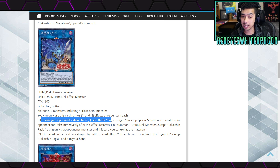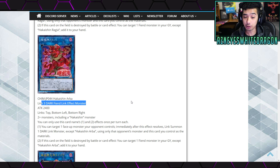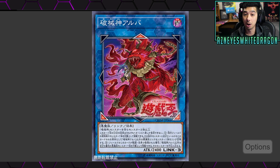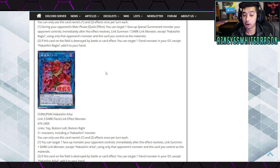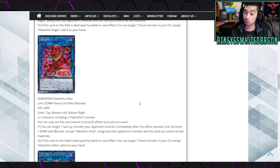So we have some potential for turn one plays where you can disrupt what your opponent does. The Hakai Shin Arba is a link 3 with 2400 attack, link zones on the top, bottom left, and bottom right, requiring two monsters including a Hakai Shin monster. The first effect: you can target a face-up monster your opponent controls and immediately after this resolves, link summon one dark link monster except Hakai Shin Arba using only that opponent's monster and this card as material. If this card is destroyed, you target any fiend monster in the graveyard and add it to your hand. But here's the problem - the link 2 has that as a quick effect, which is amazing. This link 3 effect is NOT a quick effect - that's where the problem lies.